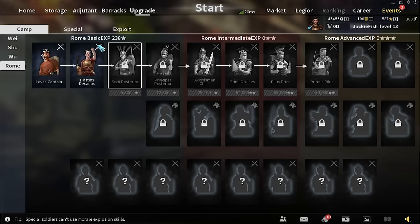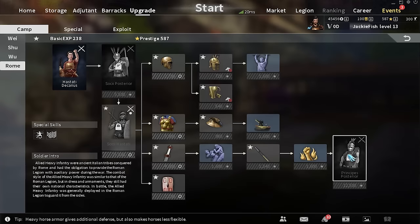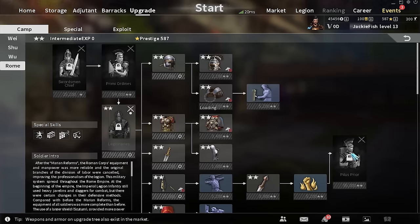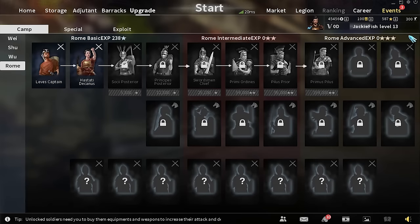My Roman basic experience covers my first four units, so I can play any of them and earn XP for all of them. Looking at the units: there are Levy Captains, Hastati, some more heavily spear-focused dudes, and Principes who look extremely heavily armored with their pilum. Then there's Swordsman Chiefs — heavy infantry. I think all the Roman heavy infantry is just going to be brutal. They're clearly going to excel at that, and they'll probably add more cavalry and skirmishers later on.